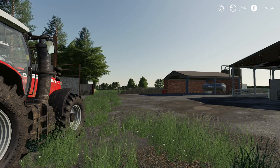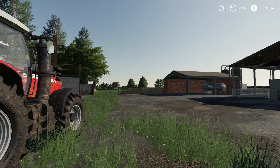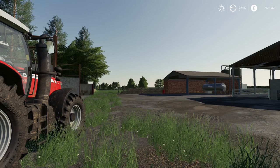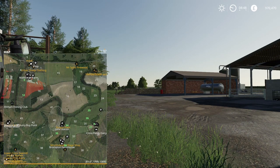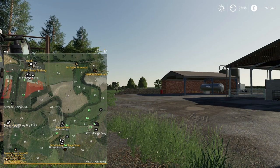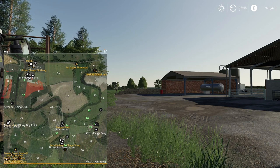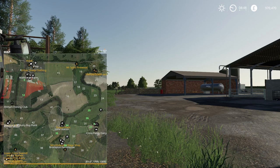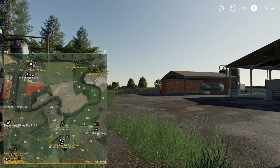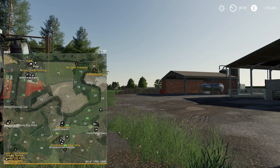What we'll do today is concentrate on getting ourselves a loop to the shop and back, and then we'll look at incorporating a couple of fields that we own. If we take a look at the map, I own the west side and also down here at Crossfields Dairy. I own quite a few bits because I needed to know where the animal farms were, so I've purchased those. Don't worry about the money - I've cheated some in, as you do.